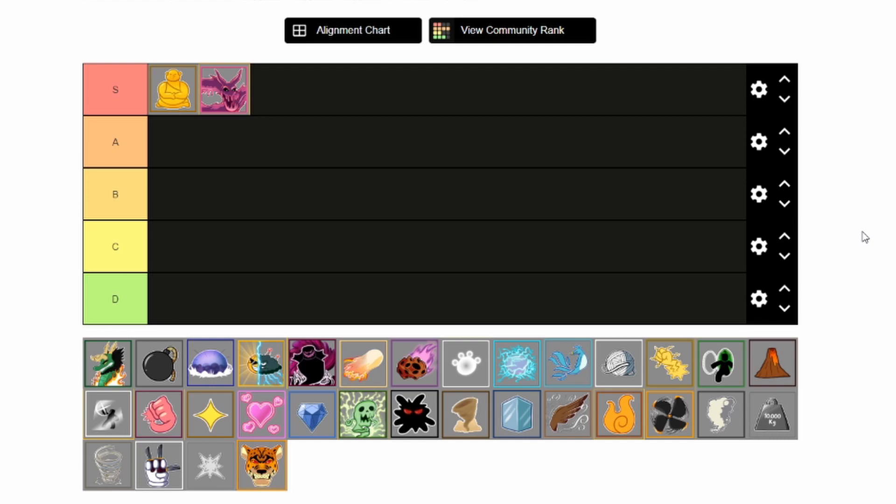Next, Venom — S tier as well. Venom is S tier mainly because after you transform and use the Toxic Fog ability, it's insanely strong. The AOE basically covers the entire island no matter what island you are on, it covers the entire thing and it lasts a very long time. Plus it's very consistent damage — it's not randomized damage. It's full-on consistent damage, slowly killing down the enemy's health.